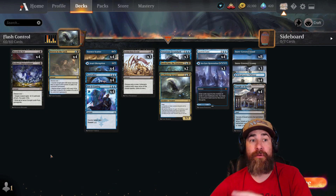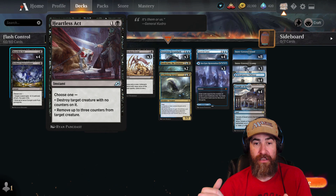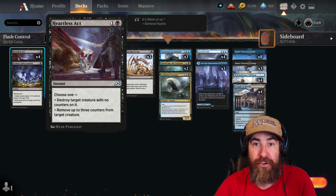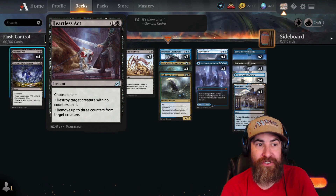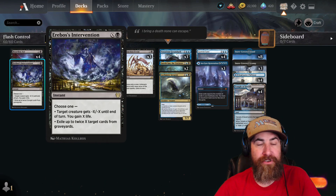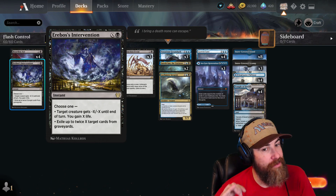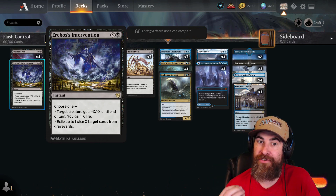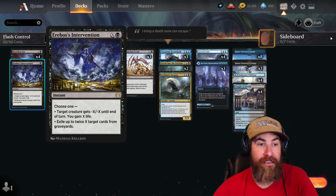First, you've got to have a little bit of removal. We do have four Heartless Act, which is going to kill your opponent's man lands in their control deck. Of course, you're going to have to hit that Crawling Barons pretty quick or it's going to get out of control. And then we've got one Erebos Intervention, because there are indestructibles out there that you sometimes have to handle, or you just need to gain life against those fast decks, or you've got to get rid of their graveyard. Super versatile card.